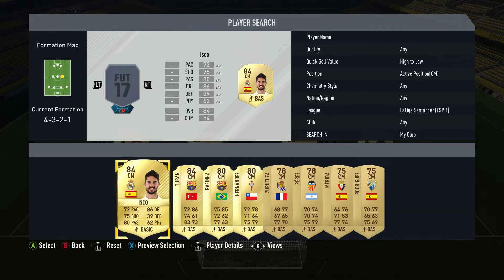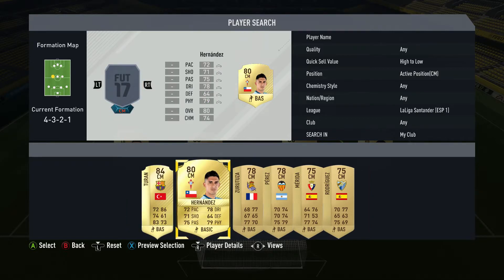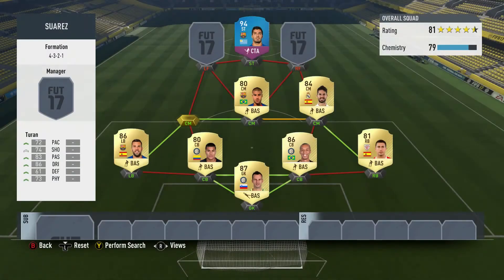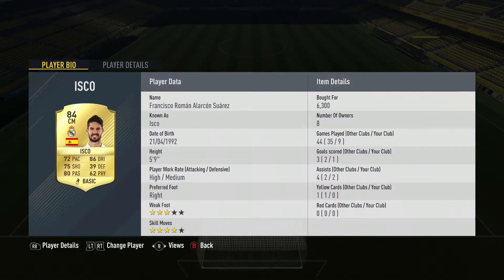Then we go to the centre-mid positions, and we have Isco, Rafinha, and Teran. This midfield three is really, really good — they boss the midfield every single game. All three of them are very good at dribbling, which makes sense because they've got 86, 85, and 86 dribbling. They've also all got enough pace to get past people and enough shooting to take long shots. They're just really solid midfielders, and they all have three contributions in nine games, interestingly enough.